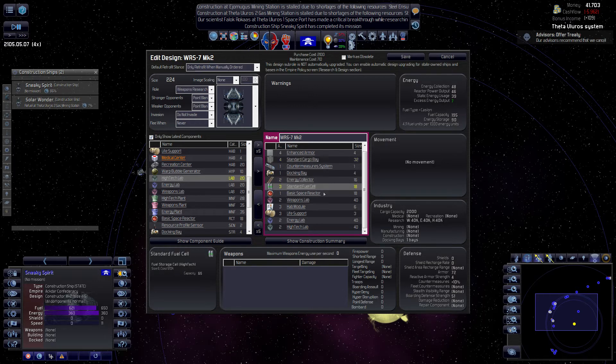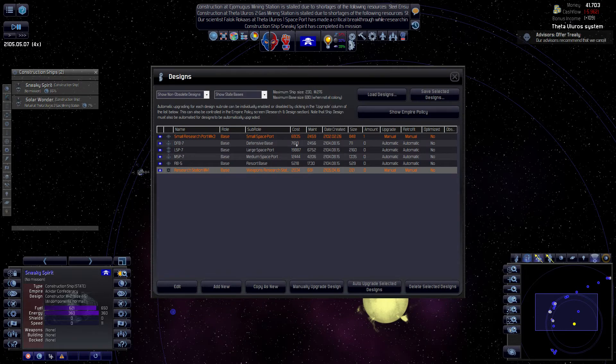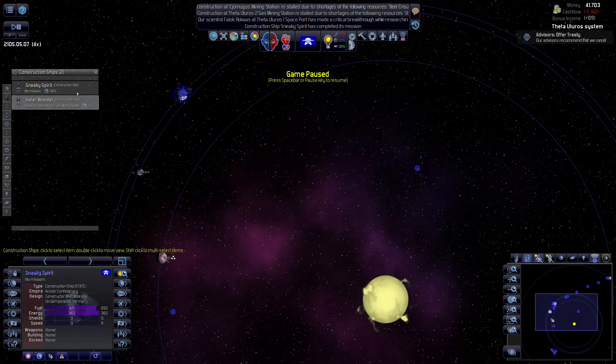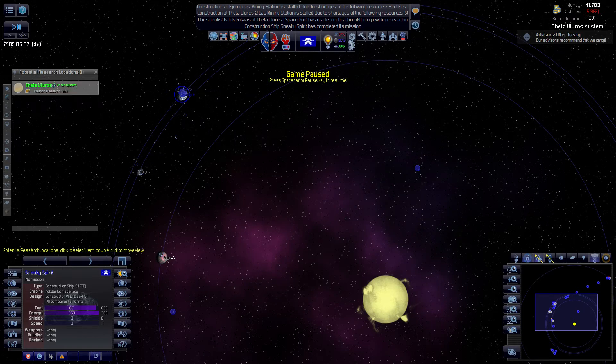We don't need quite as many energy collectors. Some cargo base, some fuel cells. Do we need quite as many hub modules? No we don't. This should be fine. You are a research station mark one - not armed yet, but probably later we will arm these things.